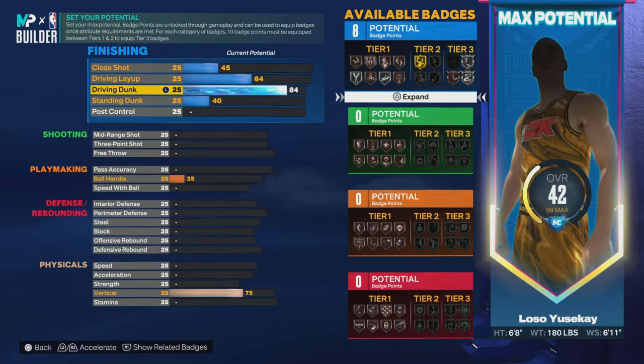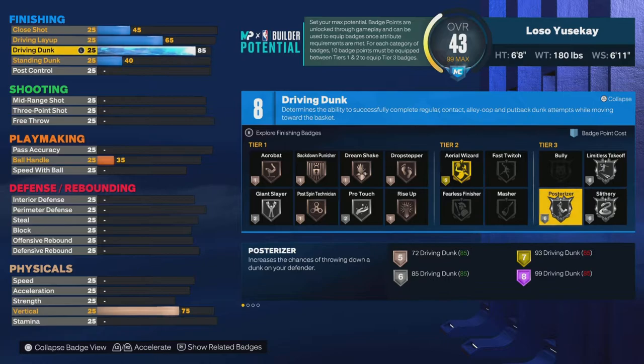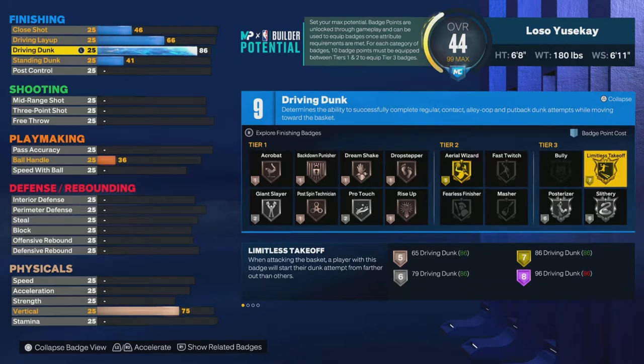That's a build I feel like I messed up on a little because I put too much into my perimeter defense, which took away points — especially when you got guards. At 85 you see I got silver poster just now, that's an extra point that people waste because they don't look for the badges, they just want the animation. The badges mean more. 86 got me gold takeoff.